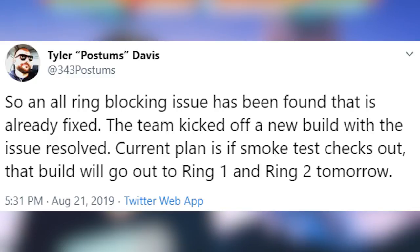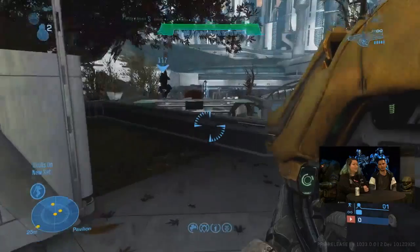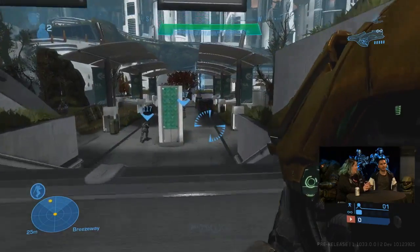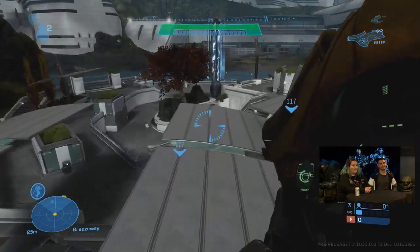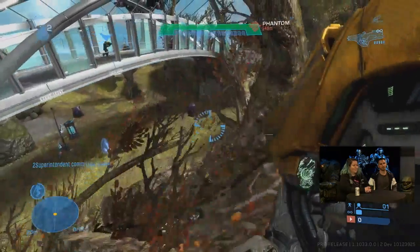Postums tweeted — and I'll correct some typos — saying: 'An all-ring blocking issue has been found that is already fixed. The team kicked off a new build with the issue resolved. Current plan is, if smoke test checks out, that build will go out to ring one and ring two tomorrow.' So this build isn't completely ready yet, but they're narrowing down the bugs. We're getting real close to ring three, which is us — the Halo Insider team. Hopefully we get to play this by the weekend; that's still my bet, though obviously no guarantee.